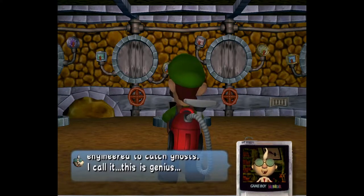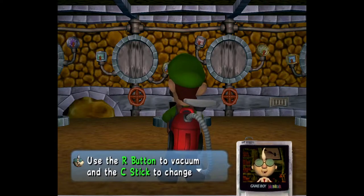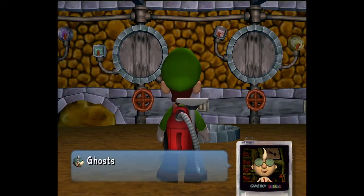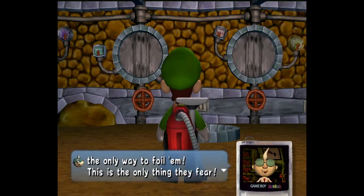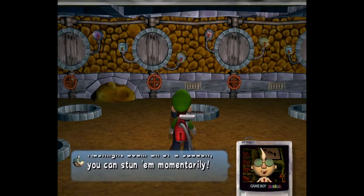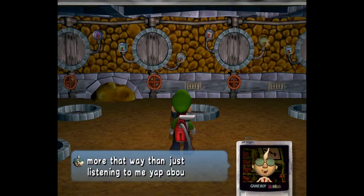That's the vacuum cleaner I engineered to catch ghosts. I call it — this is genius — the Poltergust 3000. This game has a good amount of puns. Use the R button to vacuum and the C stick to change your direction. Ghosts seem to like darkness and avoid the light. If you hit them with a flashlight beam all of a sudden, you can stun them momentarily — that's when it's vacuuming time. When you see your chance, hold down R and tilt the control stick in the opposite direction.